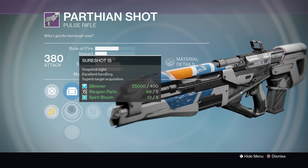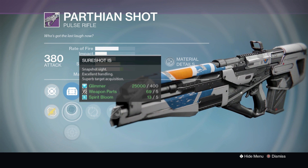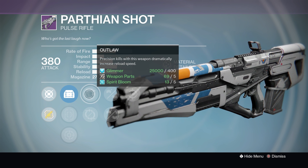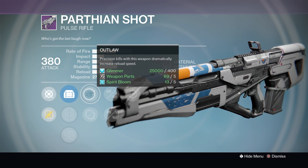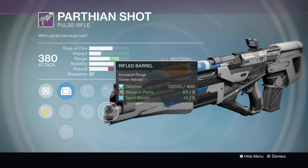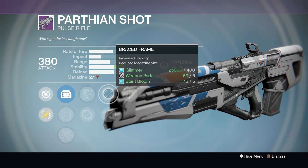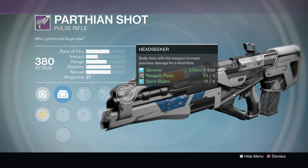This has Sure Shot — one of the best sights in the game alongside TrueSight, but I prefer Sure Shot, my little nickname for it is 'Super Shot.' It has Outlaw and Partial Refund — I'd go with Outlaw all day long here, it's just a better perk. That increased reload speed after a precision kill, which you're going to get with this weapon, is a massive boost. It then has Brace Frame or Rifle Barrel — I would go with Brace Frame because as a pulse rifle it has plenty of base range already.